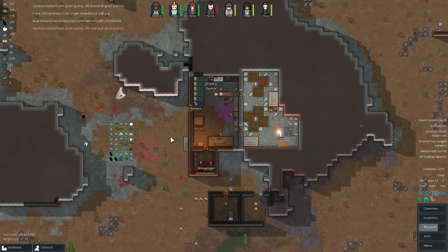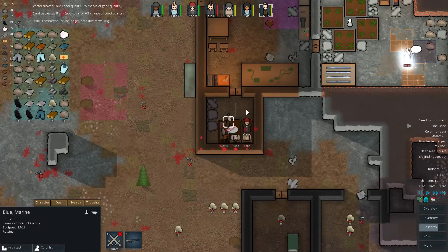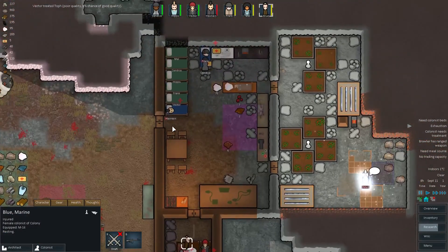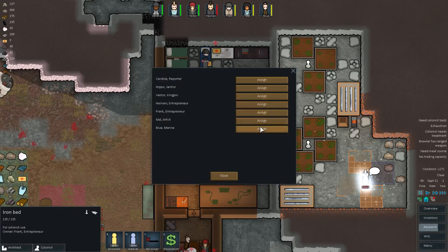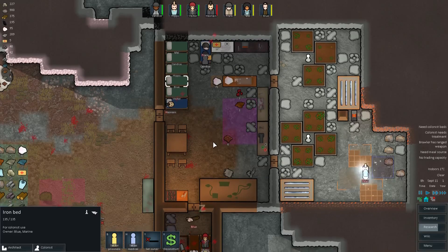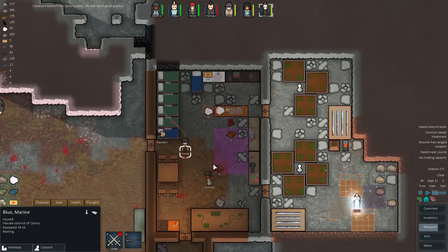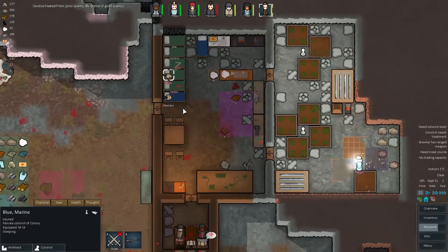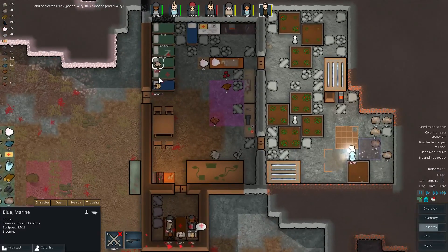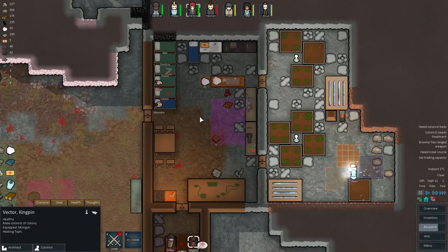Okay, this is getting built — that's nice. Now what do we got? Blue — why are you getting exhausted? Because you don't have any bed. Let's give this one to Blue, because Frank has a bed anyway. Go to bed, you bum. So anyone else don't have a bed? Vector should have a bed — yes he has.